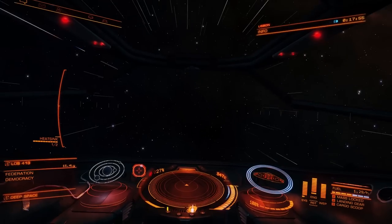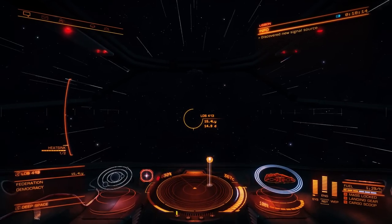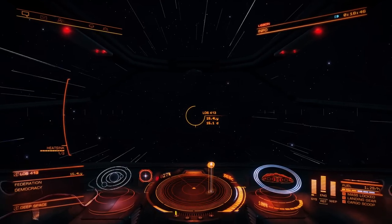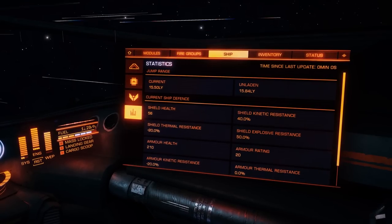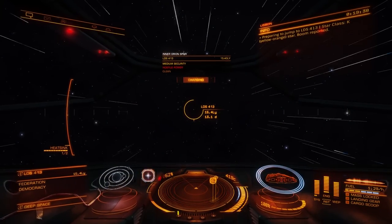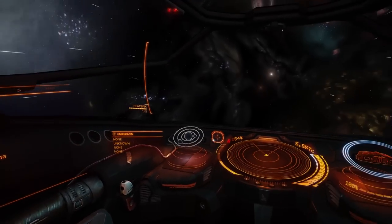Now let's talk about the third speed state. We're at Low Wake going about 350 times the speed of light — pretty fast, but nowhere near fast enough to travel between stars. The next star on our route is 15.4 light years away; at our current speed it would take 15 real-time days to reach it. We need something faster than fast — that's High Wake. To go to High Wake you hit the same Frame Shift Drive button, but when you have a distant system targeted that you can jump to, the FSD charges for a jump instead. While in High Wake between stellar systems, nothing can interdict you except a Thargoid.